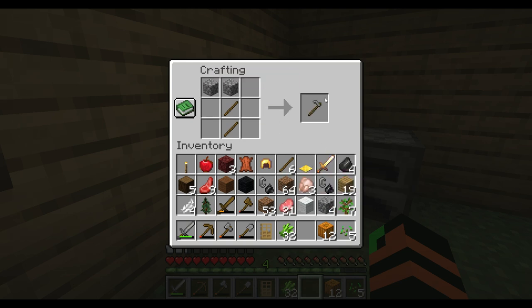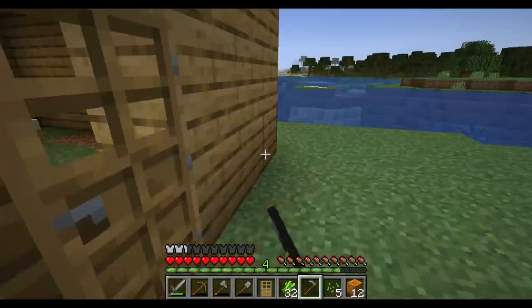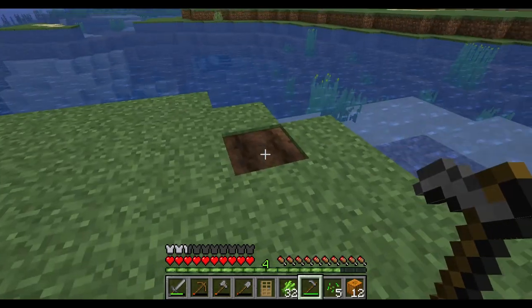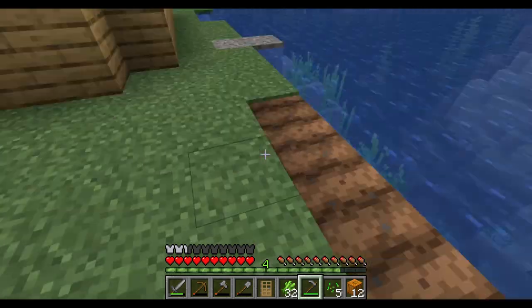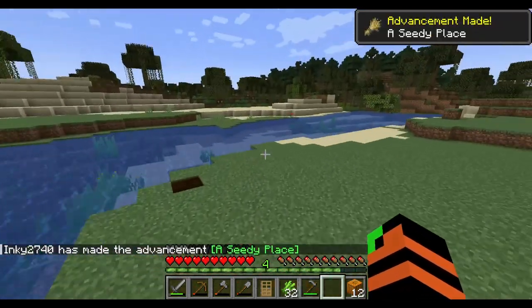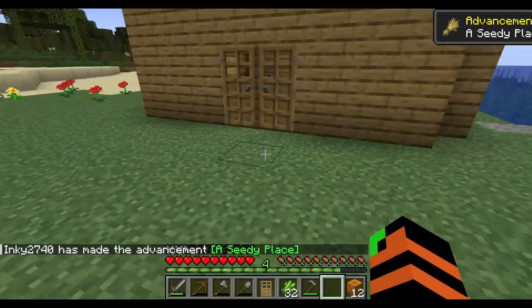We don't actually have a farm yet, so we're gonna make a farm right now. I'm not really sure where this farm is gonna go — I guess I can put it right here for now. There we go — got ourselves some pumpkins and some wheat seeds going, so that's really good.